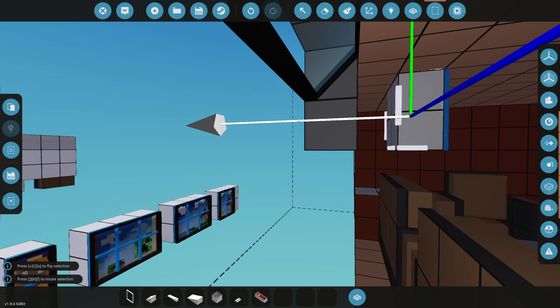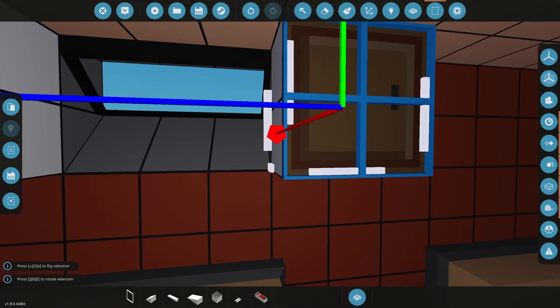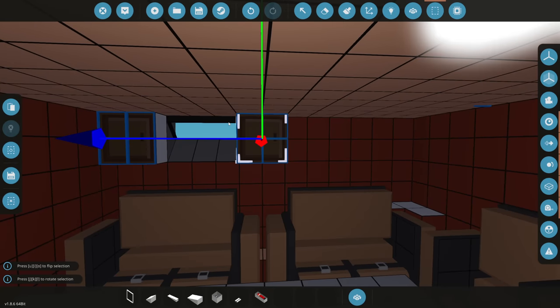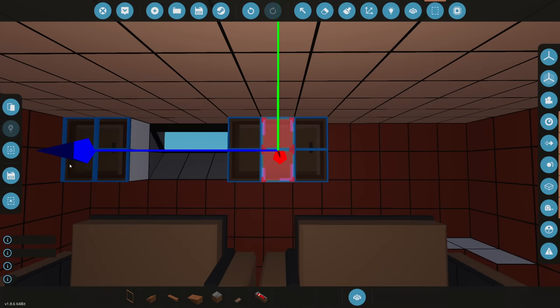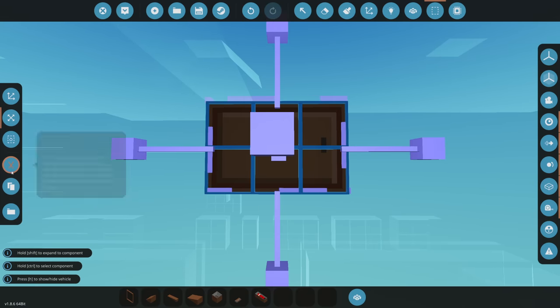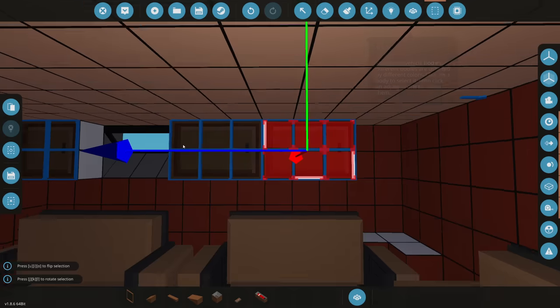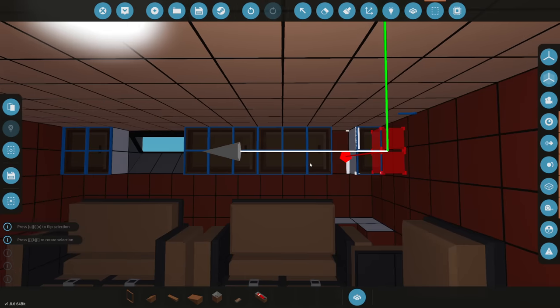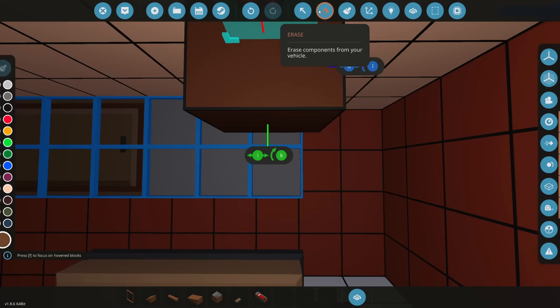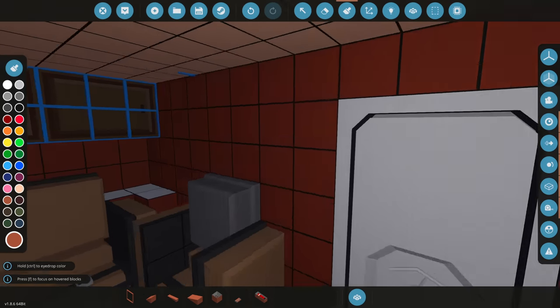We'll line the wall with cabinets. I kind of want them to be longer — maybe add an additional paint block in the middle, and I literally just had to paint over it. We'll copy this a couple more times. Should we have them different sizes every other one? Let's do that — copy, put it there, delete the extra block we messed up with. Now we have decoration going on on that wall.